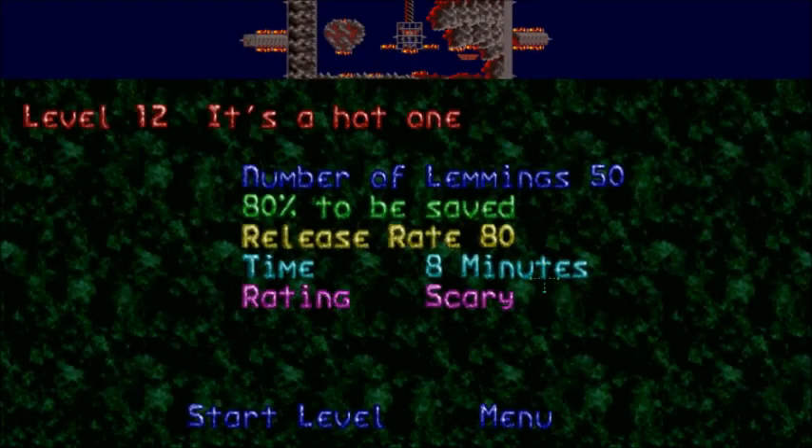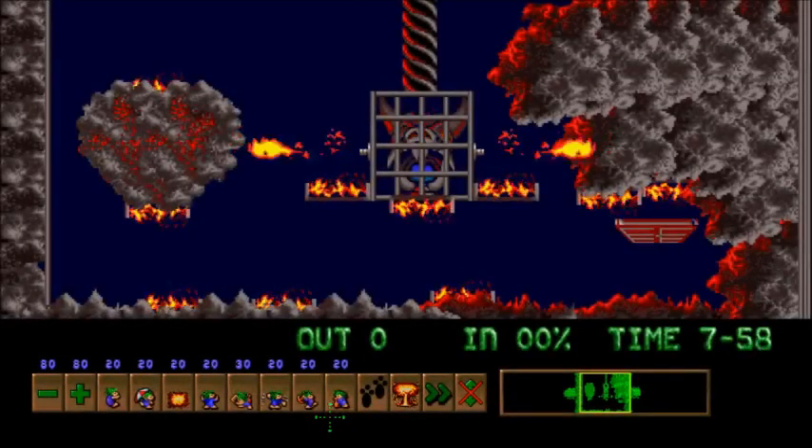Level 12. Oh, I know this one because it's taking a while to load. It's a hot one — 50 lemmings, 80% to be saved, 80% release rate, 8 minutes. I did not intend all those 8s, actually. There's a reason this one took a while to load, and you'll find out on the insane difficulty, because this level gets repeated.